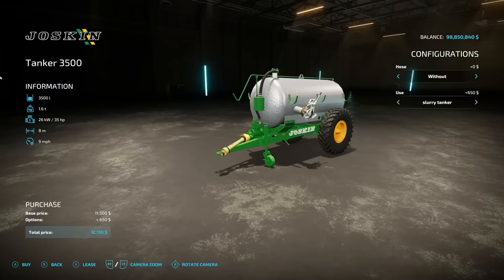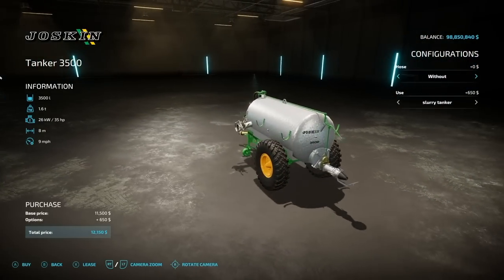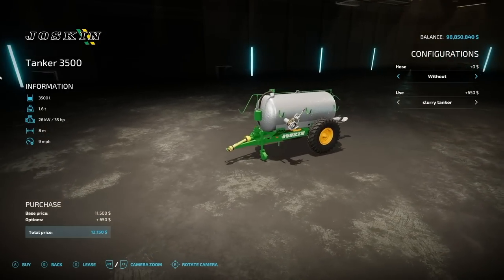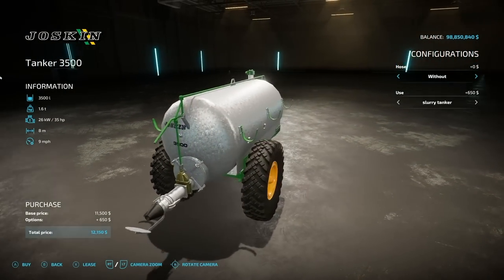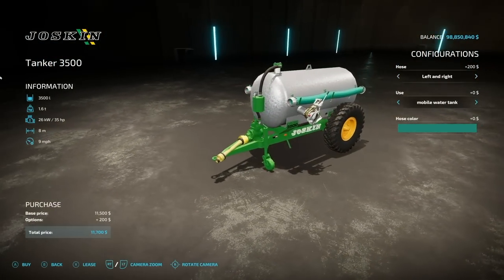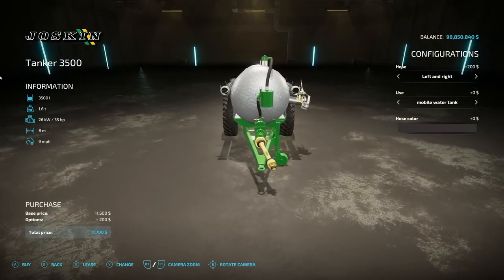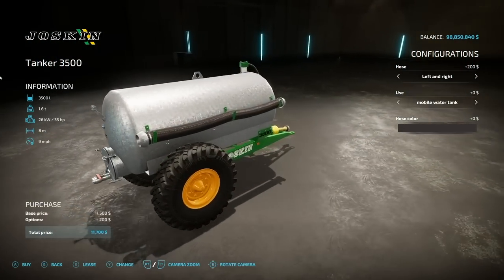Next is the Joss Container 3500 spreader. It spreads at eight meters at nine miles per hour, holds 3500 liters of slurry and digestate, and also holds water if used with pumps and hoses. It requires 35 horsepower, weighs 1.6 tons, has hose options for left, right, both, or none, and can be configured as a slurry tanker or mobile water tank. It does not work with the Pumps and Hoses DLC but is compatible with everything in the base game.